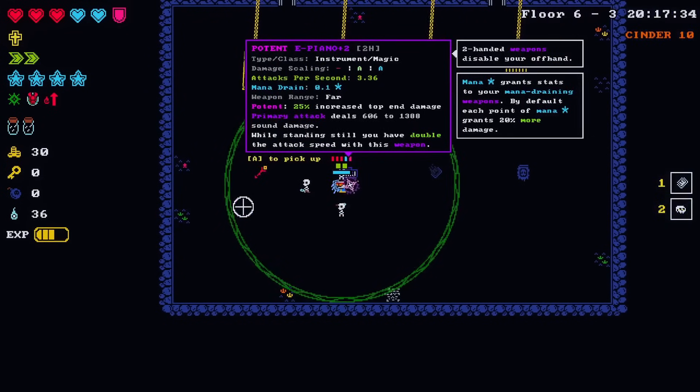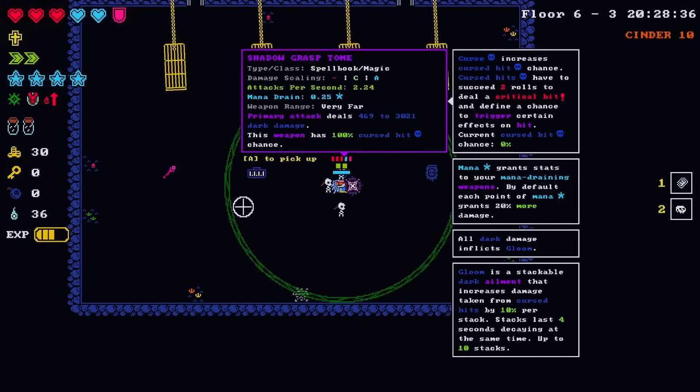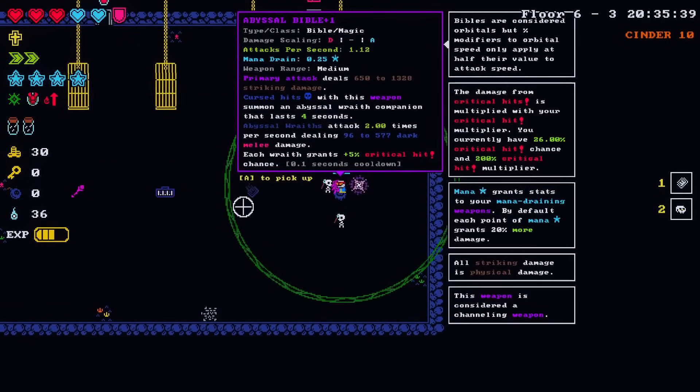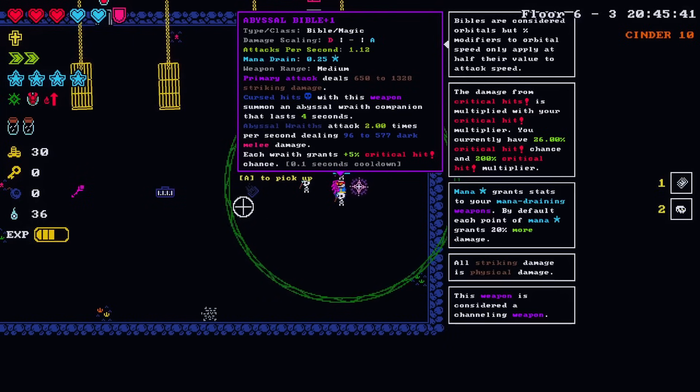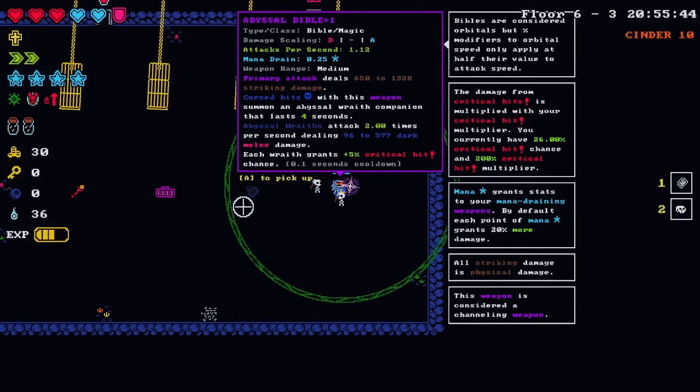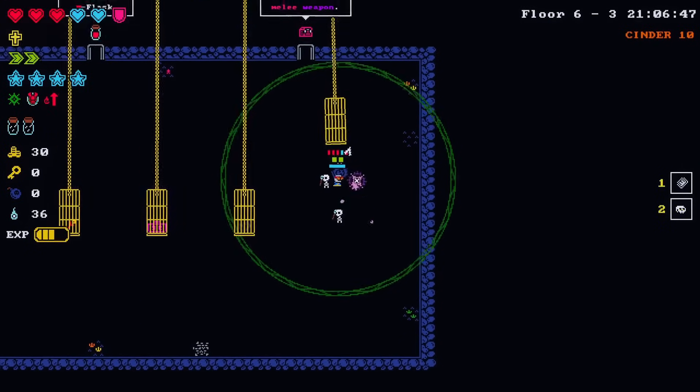The Potent E Piano plus two sounds all right - while standing still you have double the attack speed. I think I may have tried this and it was kind of rough. Shadow Grasp Tome - weapon has 100 percent cursed hit chance, kind of not what we're going for. The Abyssal Bible plus one - this is probably an orbital. First hits with the weapon summon an abyssal wraith companion that lasts for four seconds - each wraith grants plus five percent critical chance. I guess it has to be this.